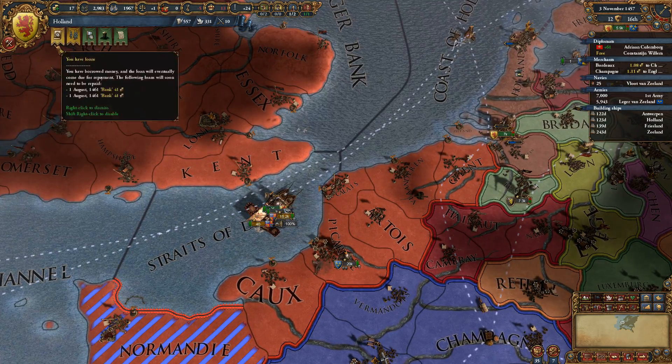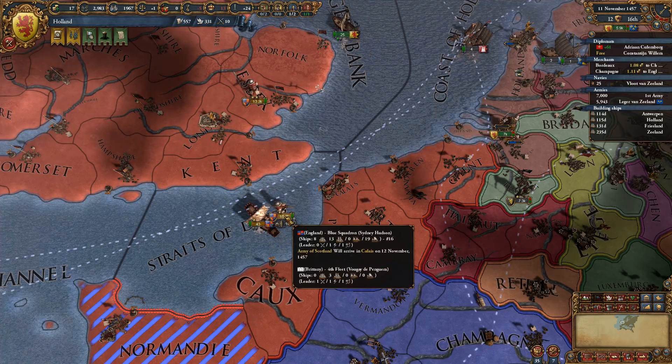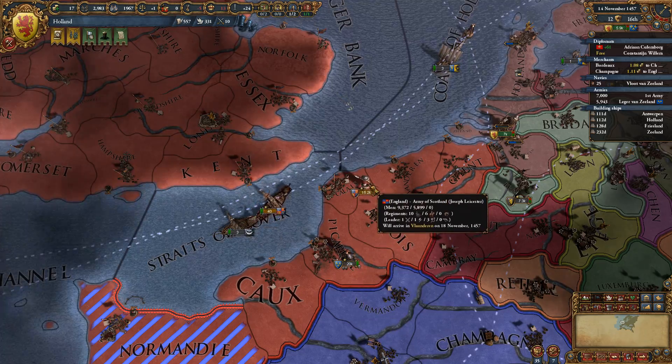Austria, once again, threatening to break the alliance. Okay, here we go. We've got England landing troops in Calais, directly adjacent to a 20-stack. He's actually taking the crossing now.